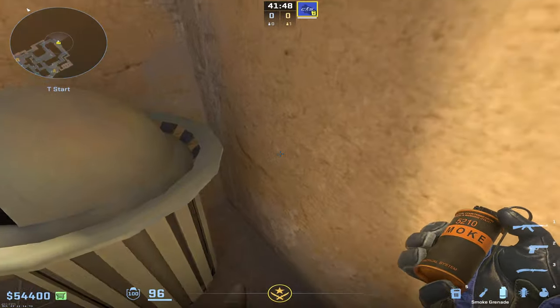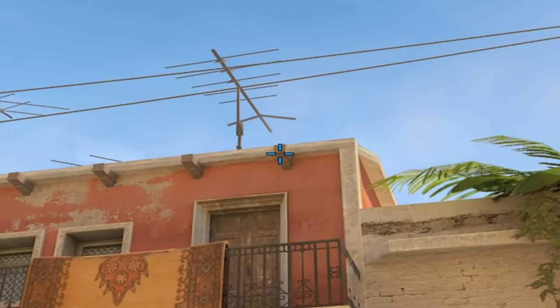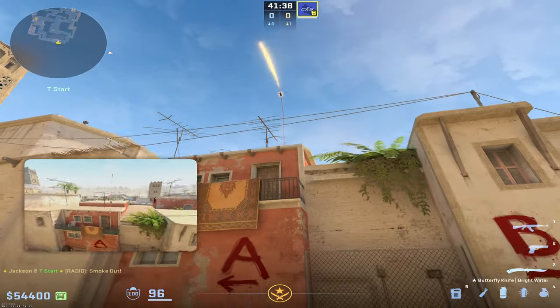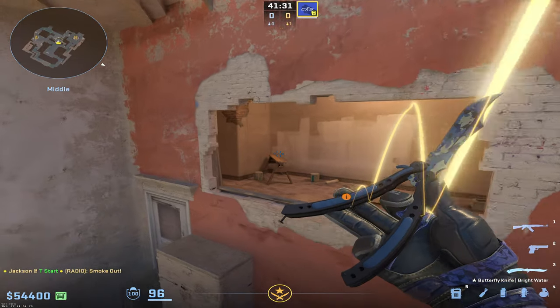Starting off with the mid-window smoke, get stuck right into the trash can corner and find the top right panel of the door. Bring your crosshair up to where it's in between the top of the doorframe and the top of the wall. Hold D for about half a second and do a jump throw. That's going to go all the way up, bank off the back wall, and pop right in the middle of window without leaving any gaps on either side.